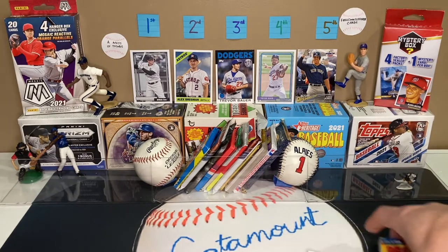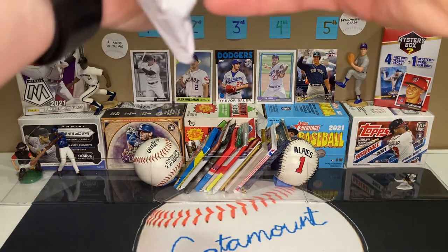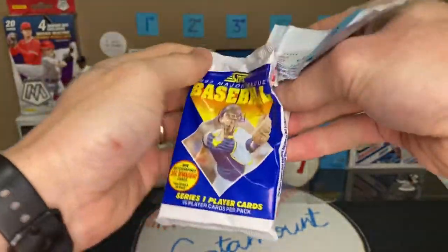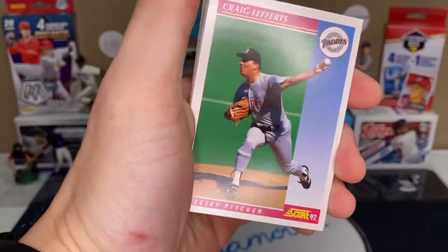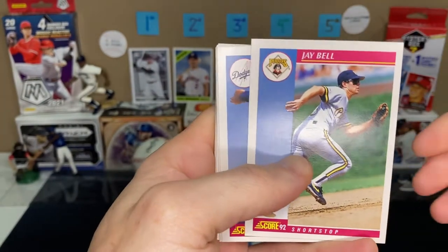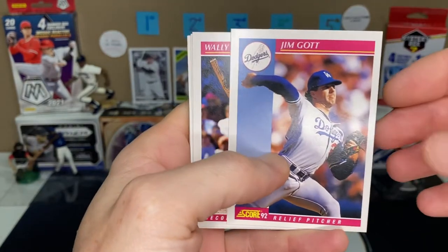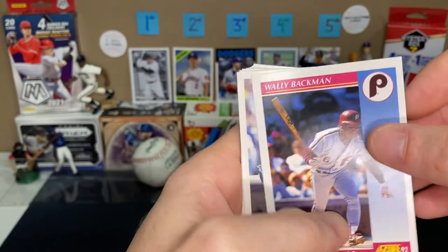We'll do the 92 Score first. The Fleer is exciting because of all those cool error cards you can get. Starting off with Craig LaFertz, got a Jay Bell, Kim Gott, and there's a Wally Backman.